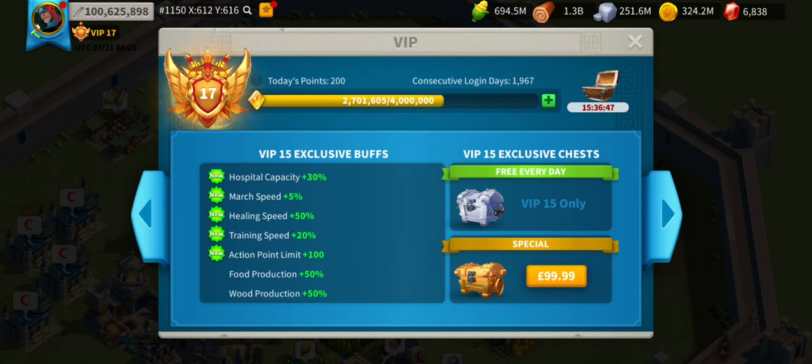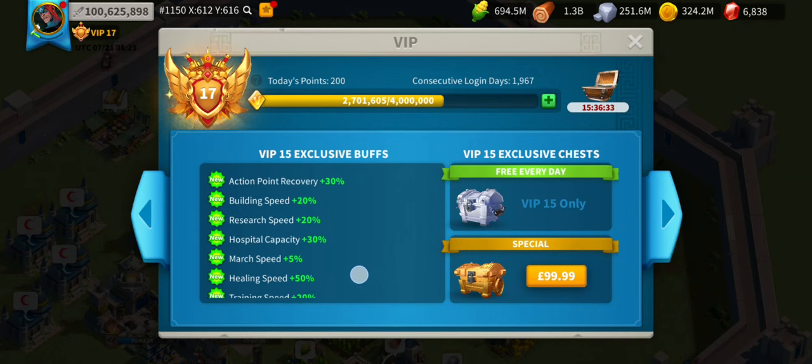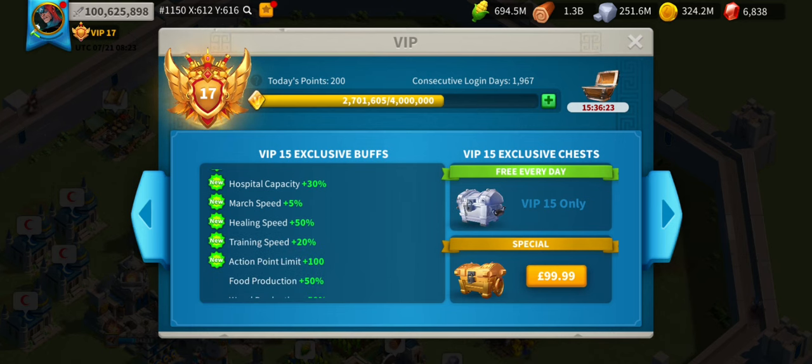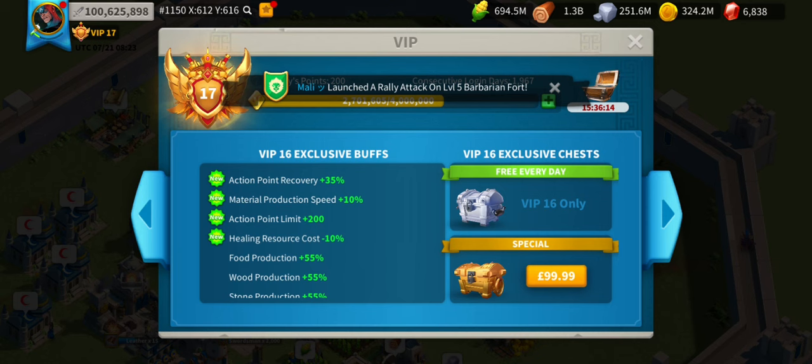Looking at VIP 15 — the 'new' column shows the increase from VIP 14. Training speed is particularly useful, healing speed too, and in KvK hospital capacity to avoid dead troops is ridiculously useful. Once you've maximized all your buildings that benefit becomes less critical.